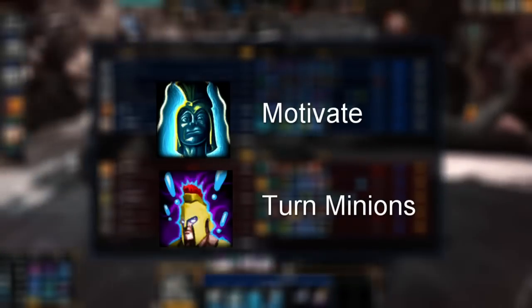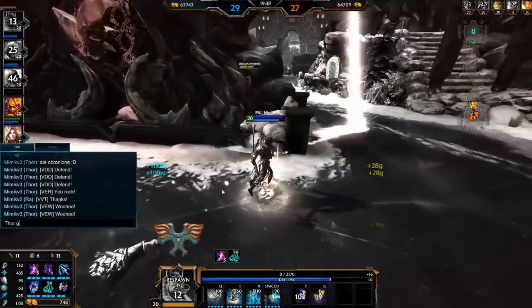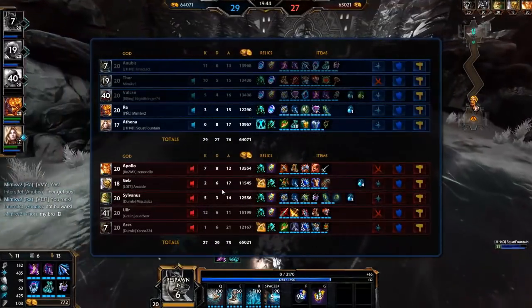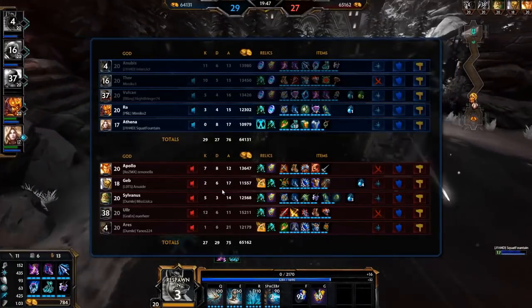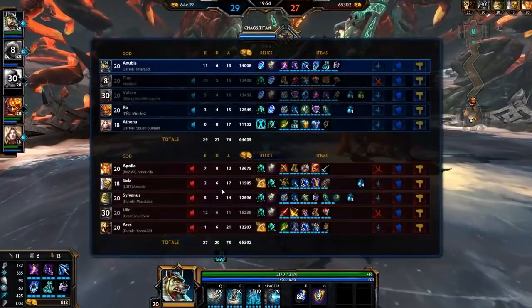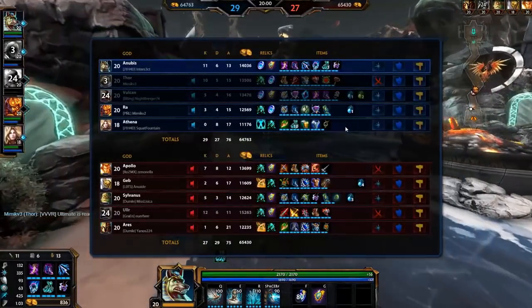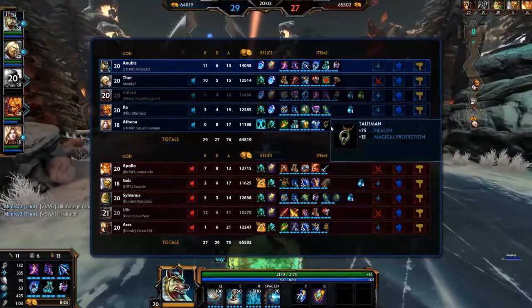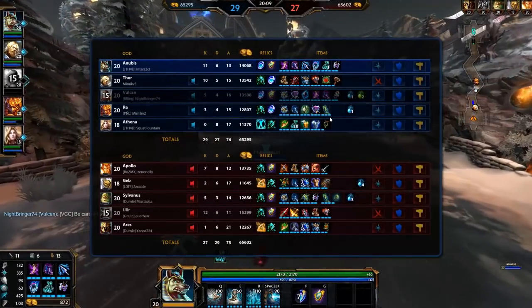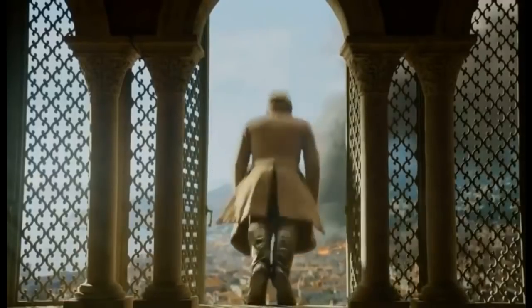At number 2, we've got Motivate and Turn Minions. I'm putting these two abominations together as they both served a similar purpose — they were both actives from back in closed beta that involved tinkering with minions. We'll cover Turn Minions first, since it was the first one to enter the game. It was a pretty simple relic but insanely powerful. It basically just took nearby enemy minions and made them fight for you, so you could buy this at level 1 and have two full minion waves pushing into tower at the first wave. The active also had a passive that gave all friendly minions around you +20 protections, so you could literally run into a tower with 12 buffed minions and do whatever you wanted.